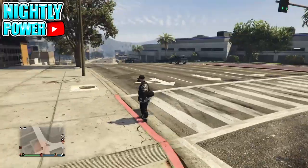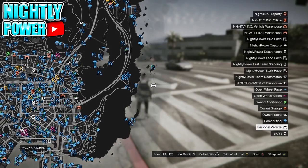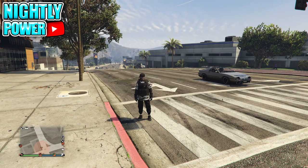If done correctly, you will see your car spawn in the ocean. From here, you're going to request your Terrorbyte. After you request your Terrorbyte, your original car will spawn right next to you.